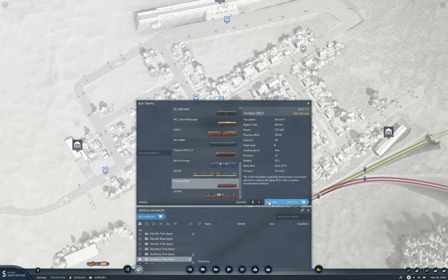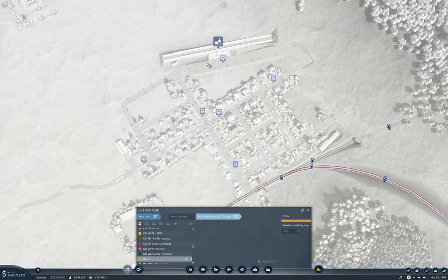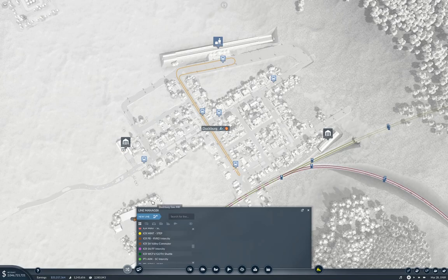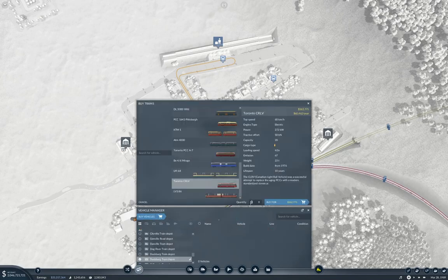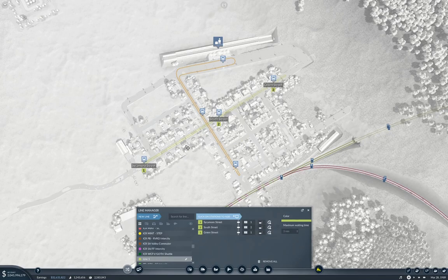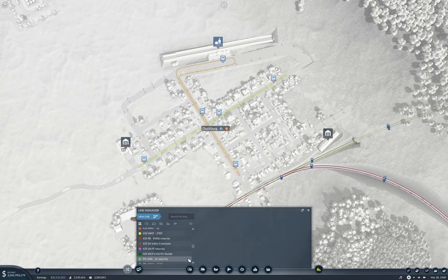We're going to put a couple of trusty trams on here. New line — it's going to go here, here, and here. So that's the Duck connector. Then we'll grab here, put a couple more of our trusty little ones on here. New line — here, here, and here. So far, so good. I don't need that on there twice. Duckburg Crosstown. Okay, good. Let's get that rolling.